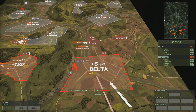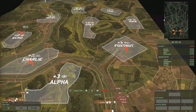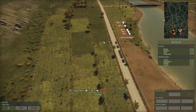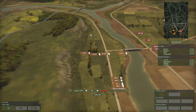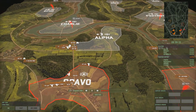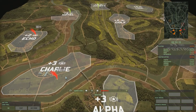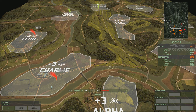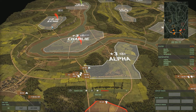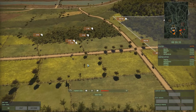Thoth is holding the base and heading straight up the middle pretty much with a load of BMP3s. Looks like he's got a Russian-type deck — an old-fashioned sort of deck from Thoth. We've also got Aeros travelling up towards Charlie and pushing up towards Hotel. And then CMAD on the left is going up towards Echo with a lot of choppers by the looks of things.